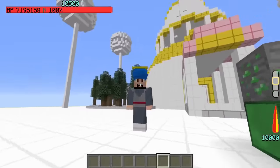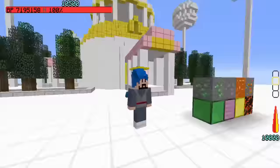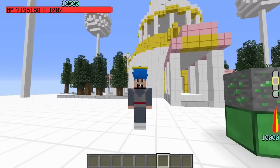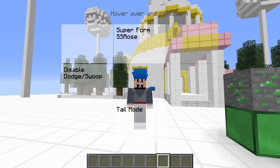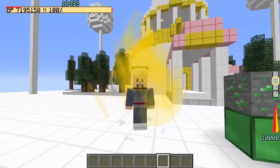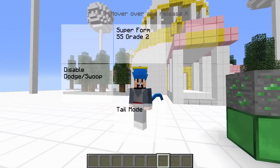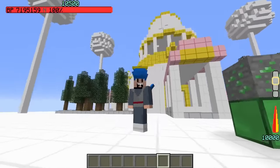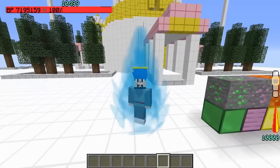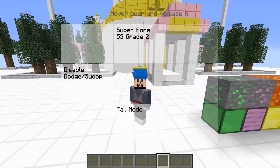So let's go ahead and get ready. If you press X you have to have this enabled — Superform SS Rose — instead of Superform SS or Grade 2. If you just have SS Grade 2 you are just going to go Super Saiyan. But we don't want Super Saiyan, we want to be Rose — Super Saiyan Rose. So we have to click that again, and again. There we go. Alright, here we go. Oh my God, it looks so freaking awesome!